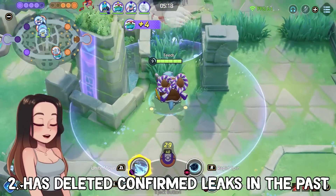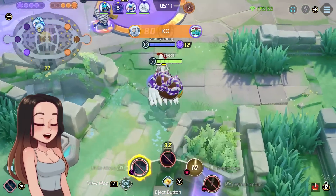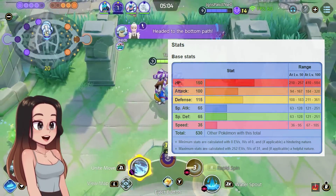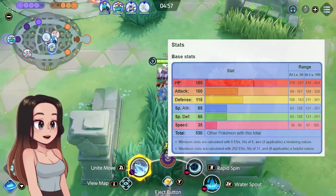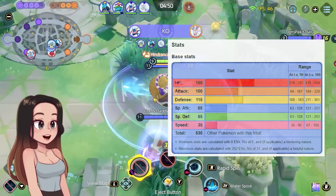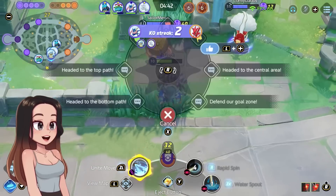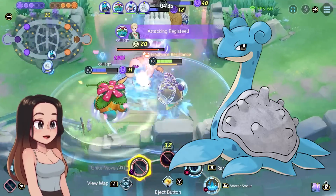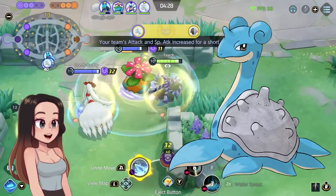AlchicoEevee does tweet a lot about Gen 9 and Scarlet and Violet. Dondozo would make an insane Defender based on its main series stats with its high health — it fits Defender really well, and it looks big enough to ride. There are other water type Pokemon that can be ridden too. For example, Lapras — it is said 5,000 people can ride on the shell of a Gigantamax Lapras, and it is also a PokeRide. Lapras fits this leak very well, being a water type and able to learn Bubble Beam according to Bulbapedia.